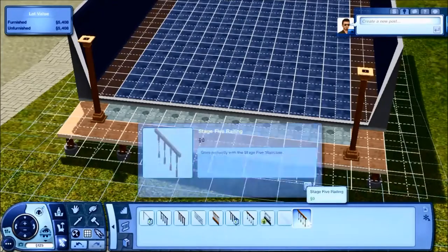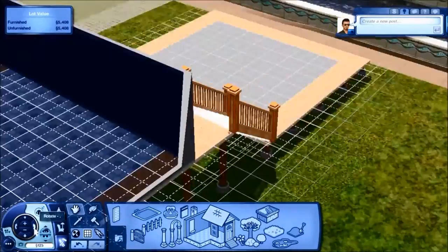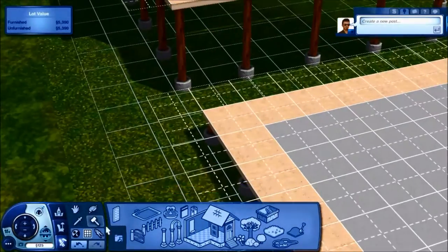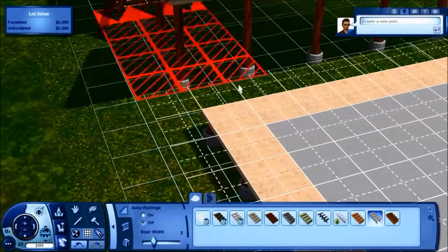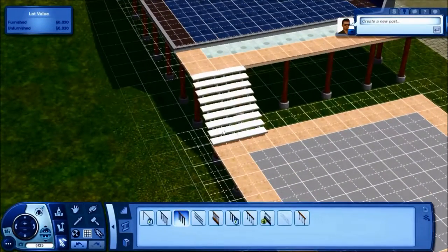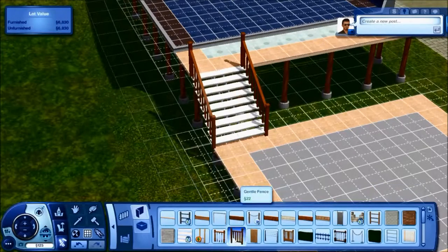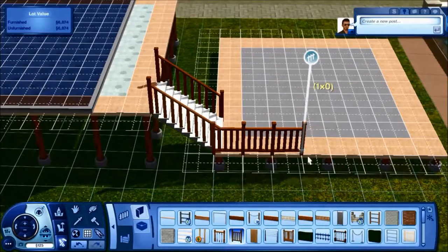Just picking fences and stuff and railings, because apparently they're really hard to match up. I end up having to redo the back deck — it's really annoying.